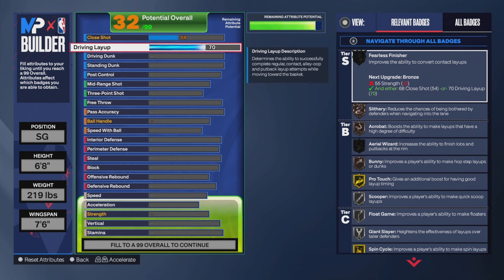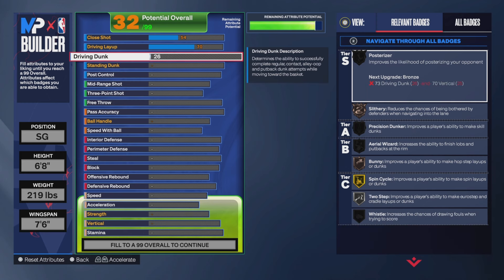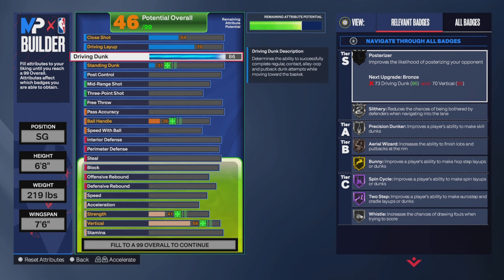A 70 driving layup is okay — I do have it on a few other builds. If you want to put it higher, I don't blame you. Our driving dunk is a 90, and that gets you both the Pro Contact Dunks off one and two, the Pro Alley-Up Contact Dunks, and a lot of dunk packages. You also get Gold Precision Dunker, Hall of Fame Two-Step, Gold Bunny, and Silver Slithery.